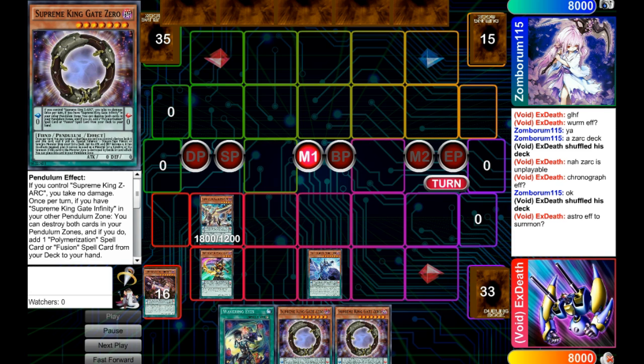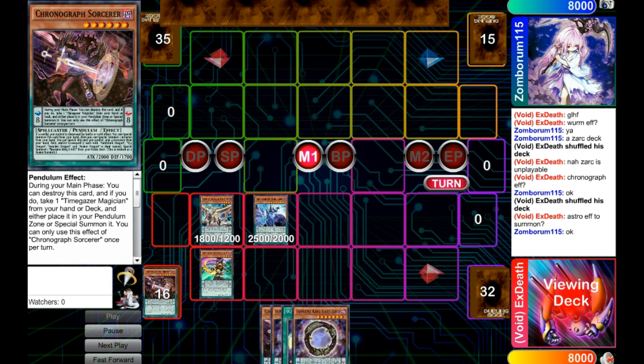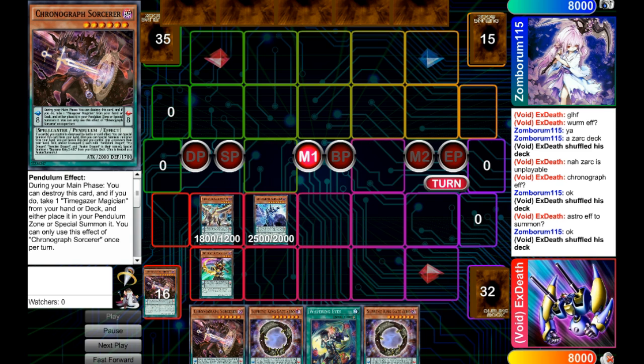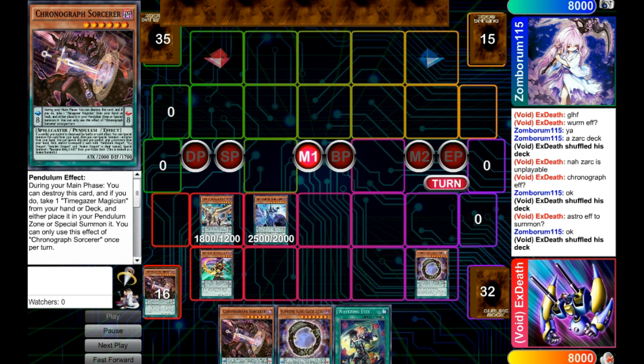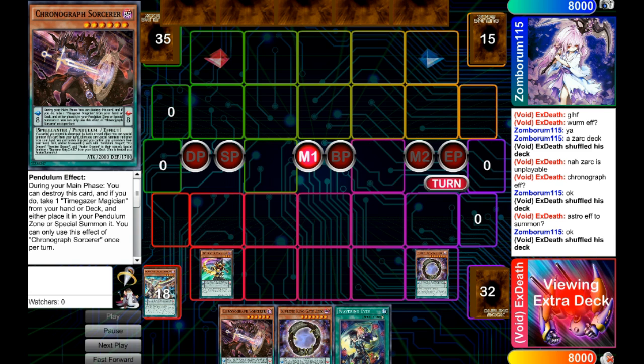There are only a few minor changes you need to make to the Pendle Magician deck to get this FTK going. What makes the FTK even better is you're still playing the best deck in the format. You're only taking out a couple pieces of the original build — for me, I went from three Wisdom Eyes to one or two, I took out an Oath, and I took out a TimeGraph. And now I'm playing an FTK while also playing the best deck in the format.